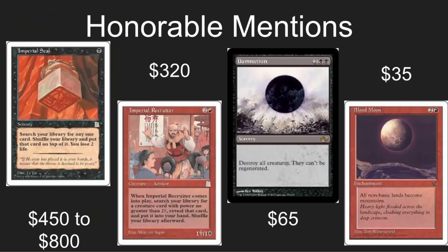Honorable mention: Imperial Seal. Wonderful EDH card, a weaker version of Vampiric Tutor. $450 to $800? This is just crazy. Even a Judge Foil would help bring down the price of this card, but it really isn't needed so it didn't make the list.